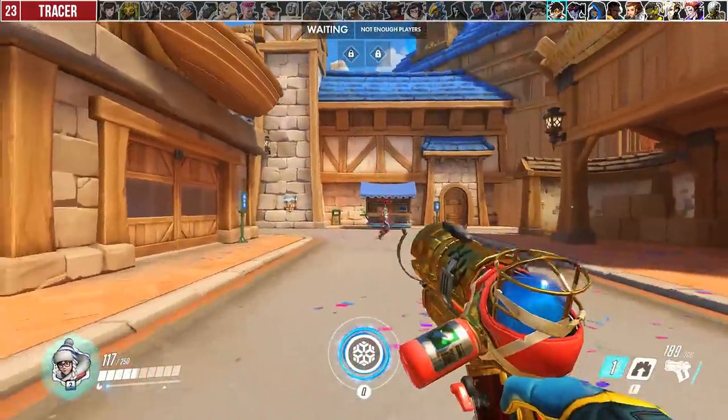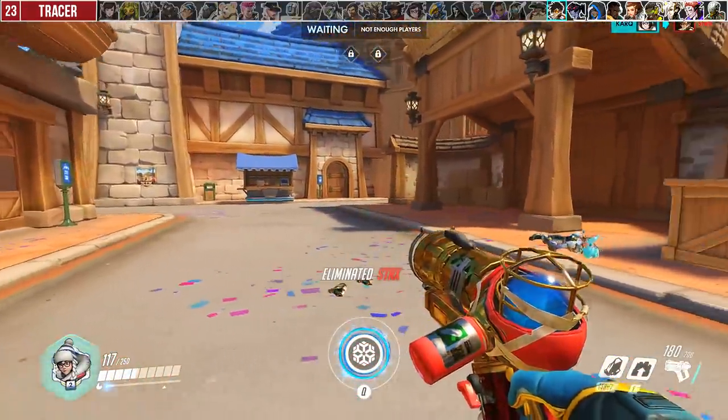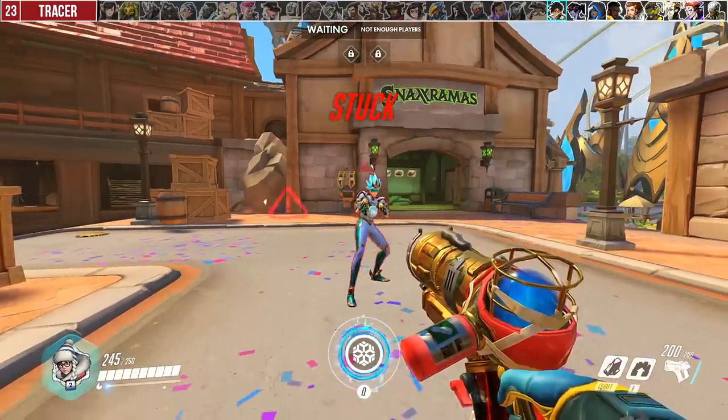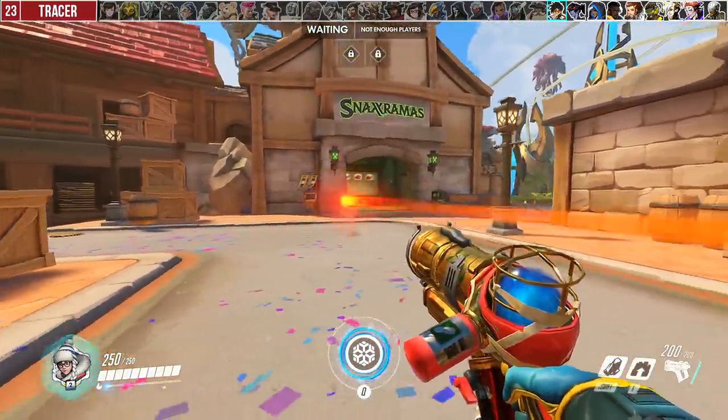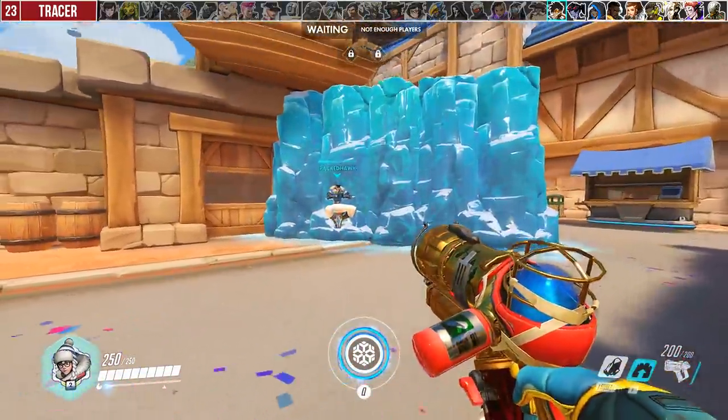Against Tracer, you have that one-shot capability with a 150-damage icicle headshot. Against her Pulse Bomb, you can obviously ice block it yourself, but if she misses it and it's on the ground, you can wall it off completely.